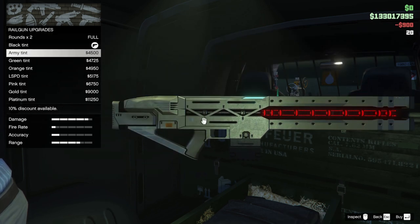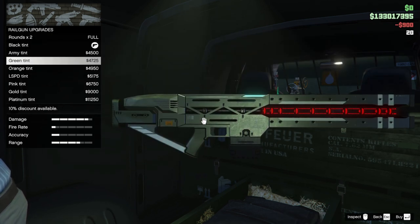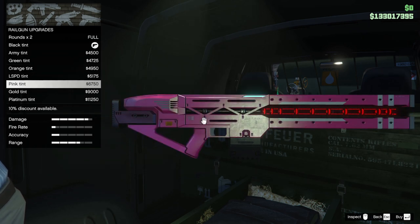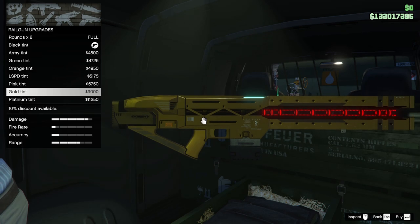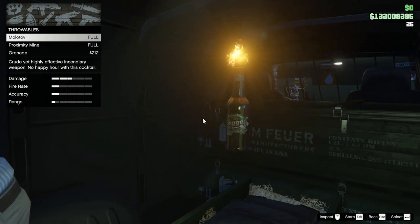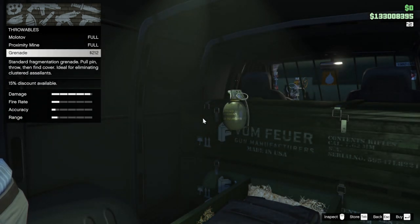£900,000 for two rounds — normally it's a thousand — so you can buy extra rounds by going to your menu when you're in the session. And I think we're going to pick a nice gold colour, I think that would suit it nicely. You can get other weapons too: the throwables, the Molotov, the proximity mining grenade — the Molotov is something you can't buy elsewhere.